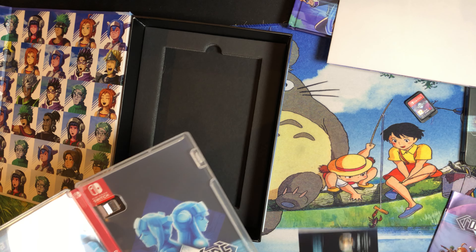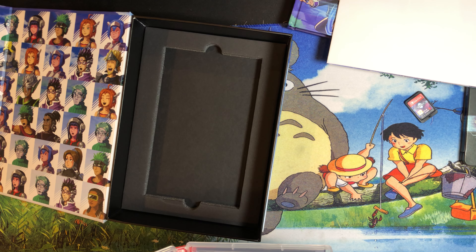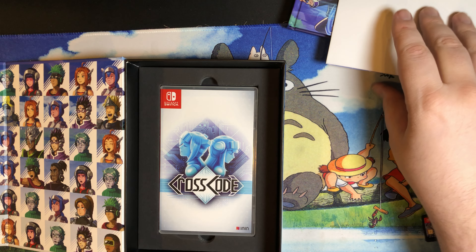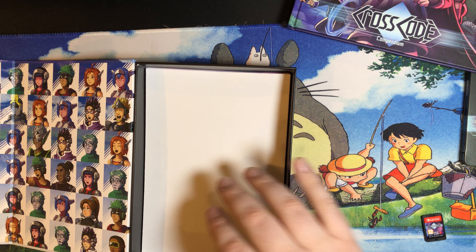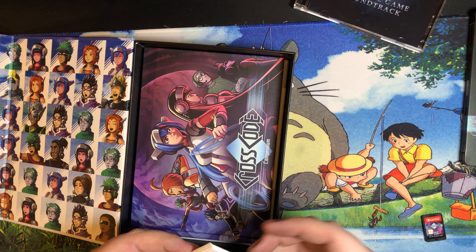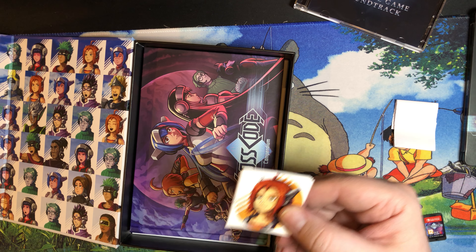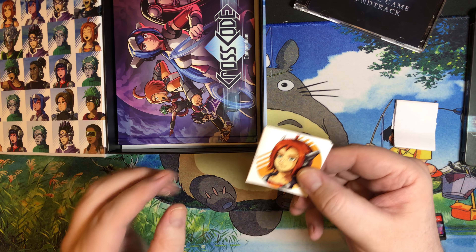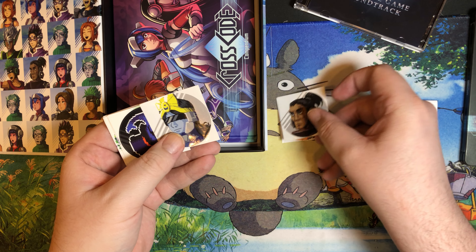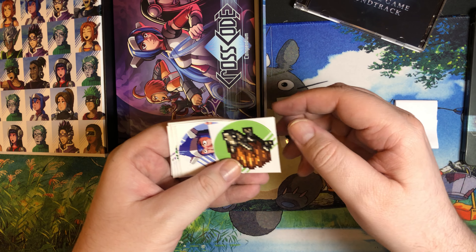I should actually put the manual and whatnot back in the case here. I did however take the cartridge out because I plan on playing it fairly soon. Tossing the poster back in, there goes the book. A lot of these were scattered around inside the box, probably from crazy shipping from Germany. I believe this is a whole bunch of characters from the game.